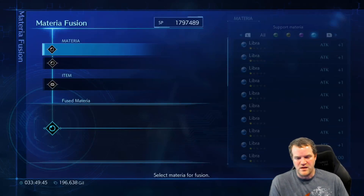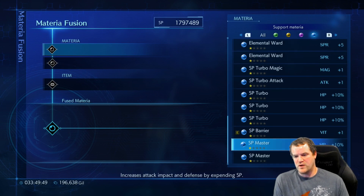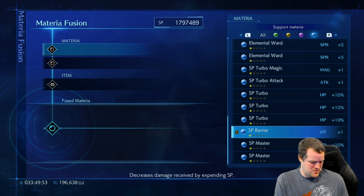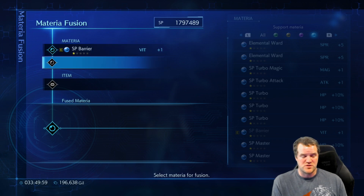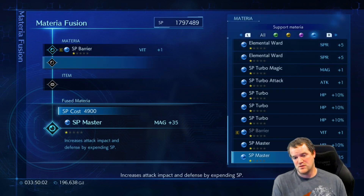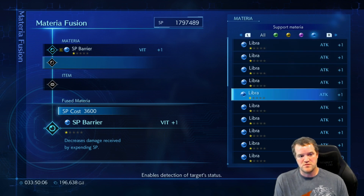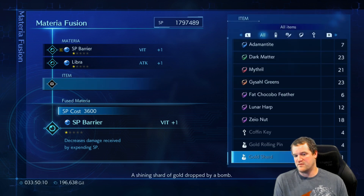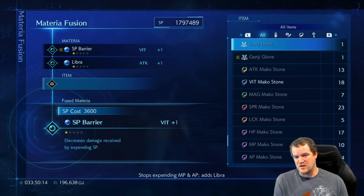We are going to do a late game Materia fusion guide. I have this SP barrier that I want to max out stats with for the Minerva fight. What we're going to do is change this hopefully from a 1 to a 99, and to do that we're just going to continue to fuse Libra and roll up all of our items as much as we can into this.